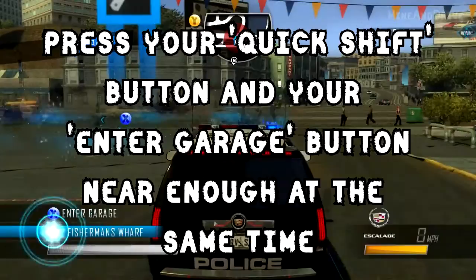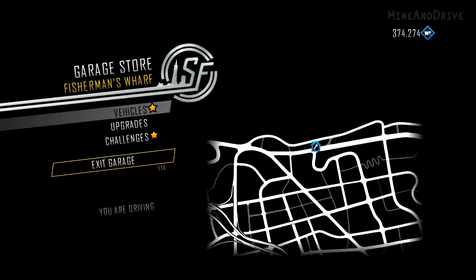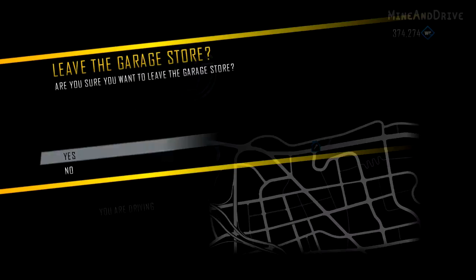Hit the enter garage button and the quick shift button at the same time, and you'll notice at the bottom left it says you are driving. It shows no vehicle as it would do normally. Exit the garage.